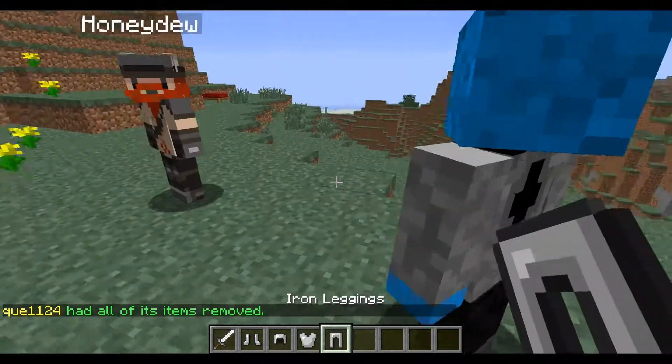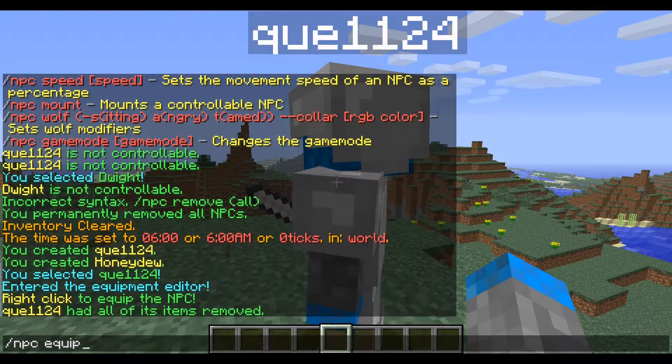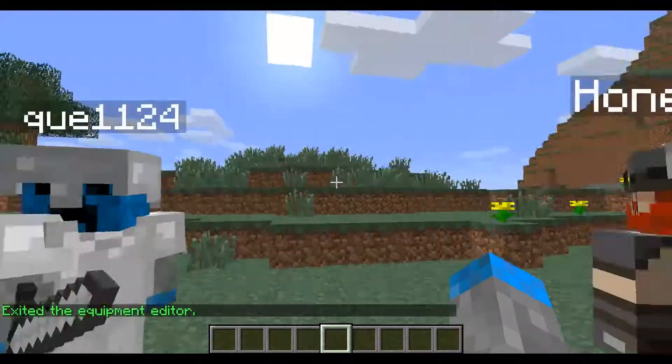If you right-click them again after exiting the editor, you get all the items back. Type /npc equip again to exit the equipment editor. There you go — you've got your first player statue.